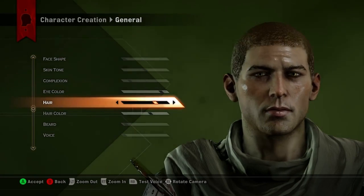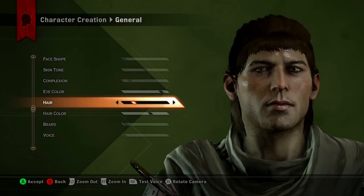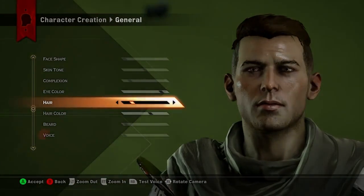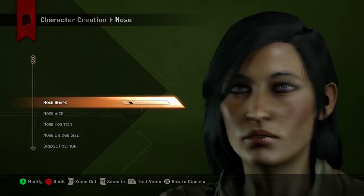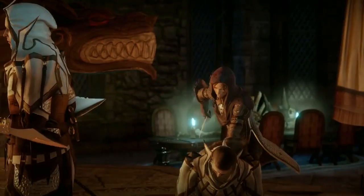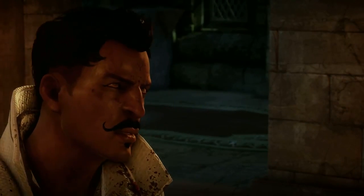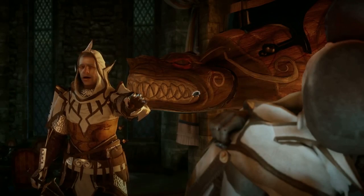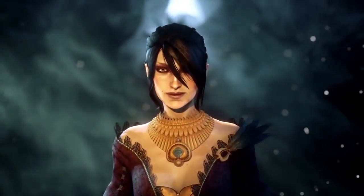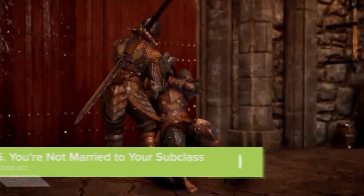If you've ever built the perfect looking character in a character creator then launched into the game to discover they have a giant, weird, misshapen head you now have to spend the rest of the game looking at — good news. BioWare has worked with their lighting engineers to make sure the character creator has as close as possible to a neutral lighting state for the game, so you get a decent idea of what your Inquisitor will actually look like in the real world of Thedas. The opening of the game also contains a variety of lighting conditions and angles on your Inquisitor, so you can easily go back and switch things up if you realise you look totally bizarre.